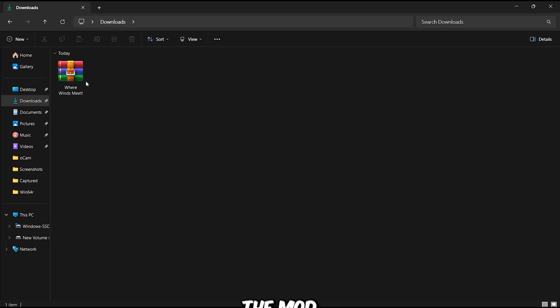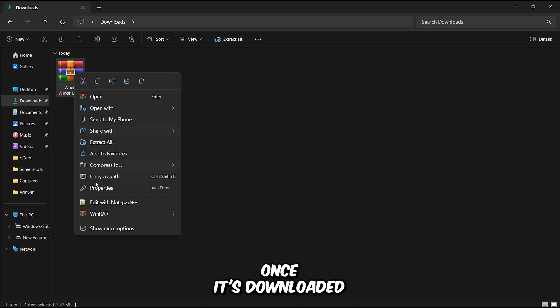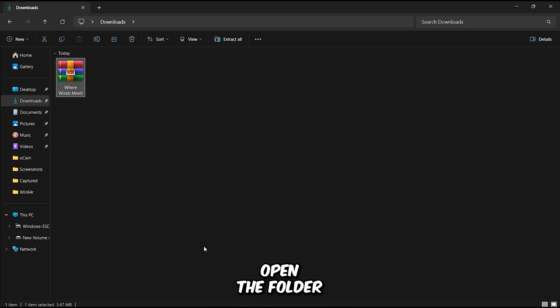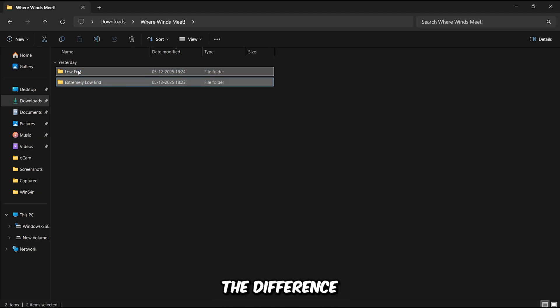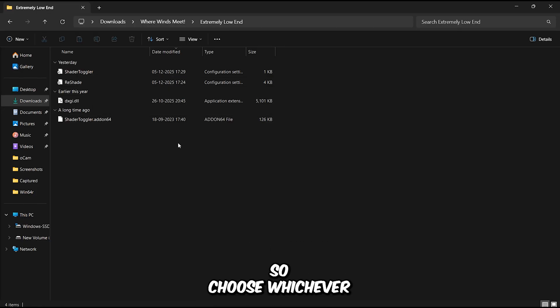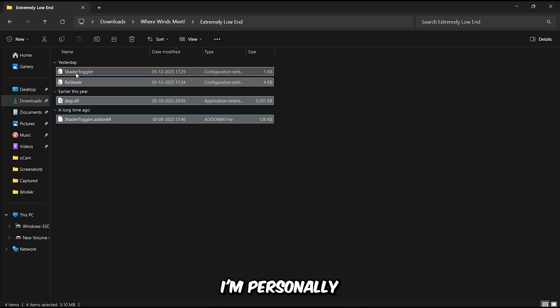Download the mod file from the description. Once downloaded, extract it and open the folder. Inside you'll see two options: Low-end and Extremely Low-end. The Low-end version removes fog, grass, and shadows. The Extremely Low-end version goes further by also removing trees and a few other heavy features. Choose whichever suits your system — I'm going with the Extremely Low-end version.